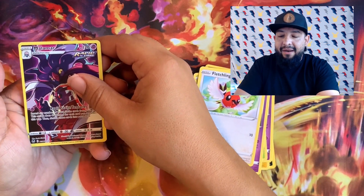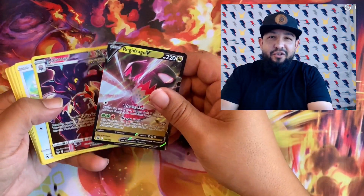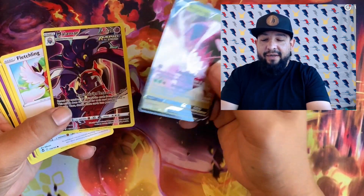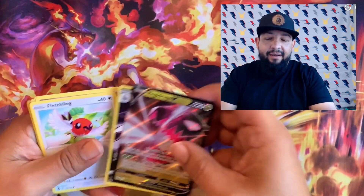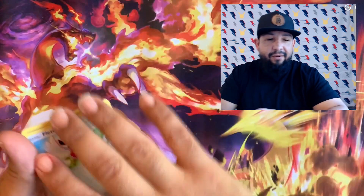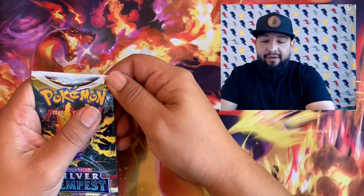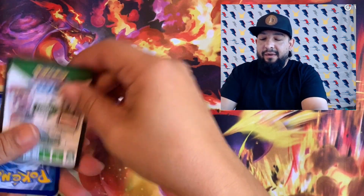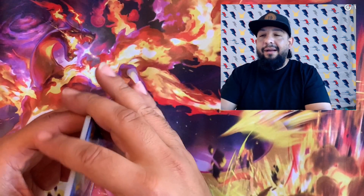We had some technical difficulties, some issues with my equipment. We pulled the Regidrago again and the Malamar from the trainer gallery — there it is, that's what we got from that pack. That's how you do the god box — you open up a little slit in the front corner, you can see if it's got a white border or a black border. Black border means it's got a hit. Nothing too crazy, anybody can do it, but it did take me three booster boxes. I ended up with about 29 packs left from the third box.